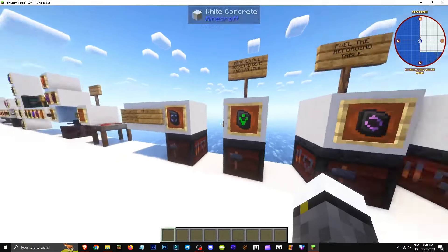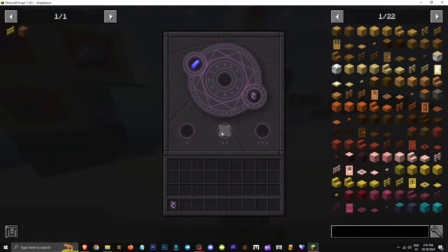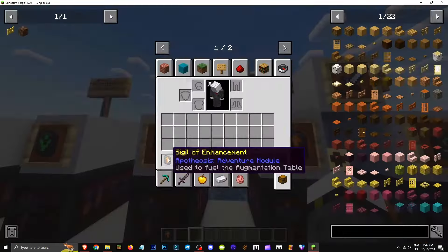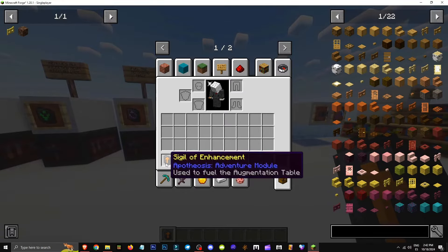How do we fuel the forged table in the Apotheosis mod? Basically, with the sigil of reverse. When using any forged table, it's crucial to place sigils of reverse here — both on simple and advanced ones — to keep them working and prevent malfunctions. The augmentation table requires its own fuel, called the sigil of AMS. You place the sigil to make this table operational.